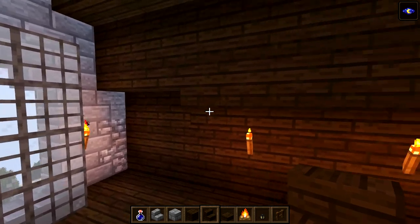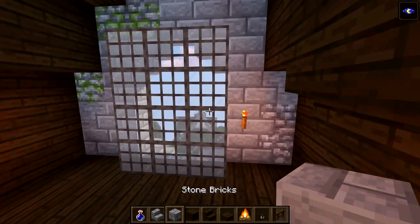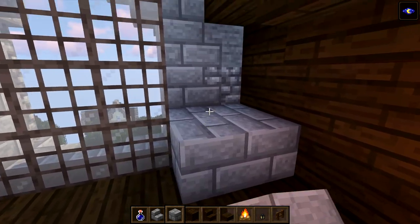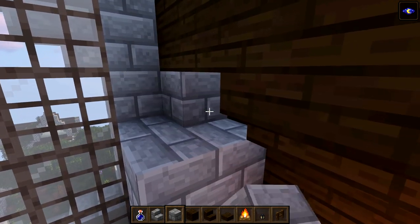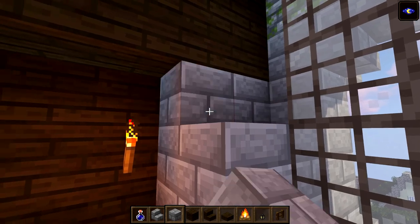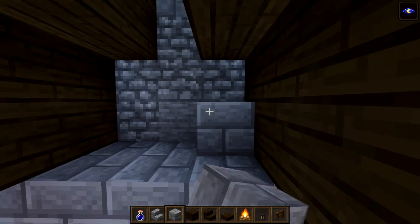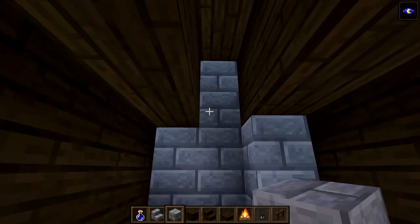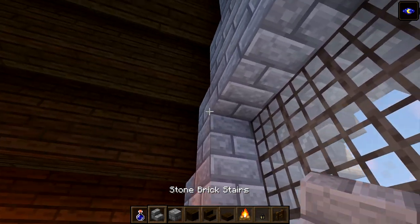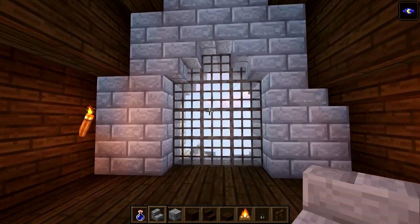Stop one block in front and do the same window surround as before - break that torch, come out by two, raise it all the way up. Do the same over here, bring these out and raise all the way around the window. Bring it across, fill the piece at the back, place one more in front. Put an upside-down stair on each side - that looks pretty good.